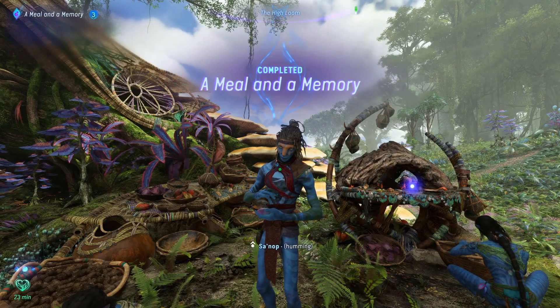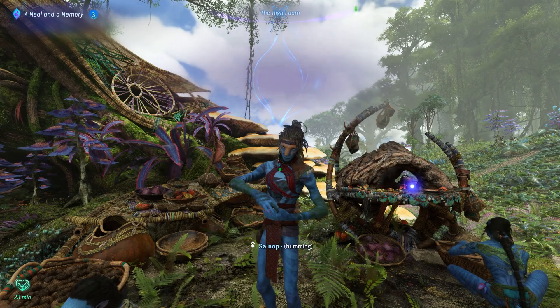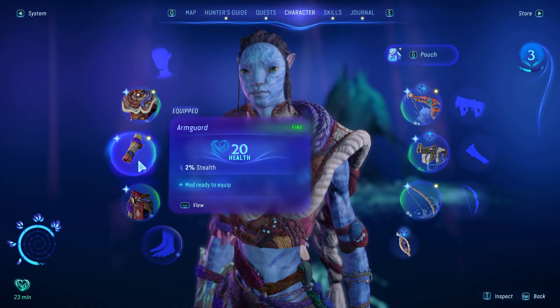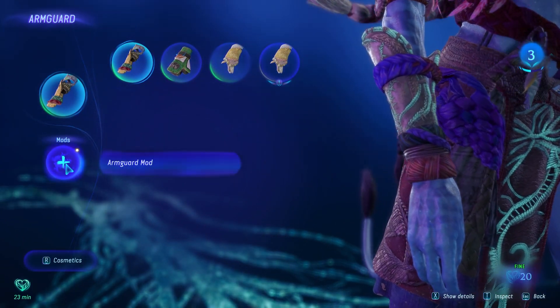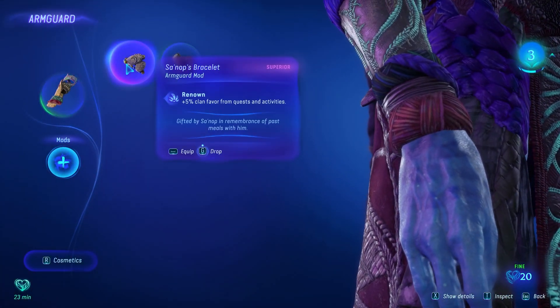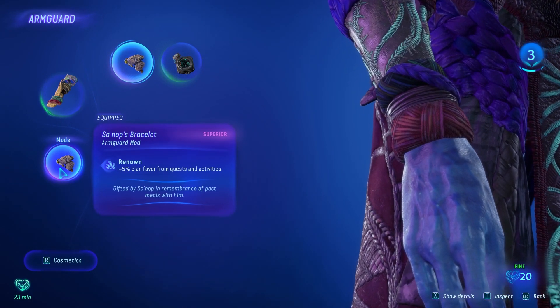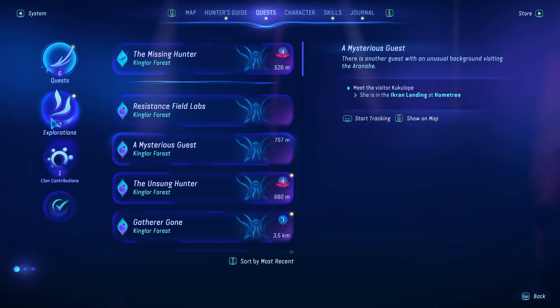There you have it — you get your hands on a high quality superior Sanop bracelet arm guard mod, plus five clan favor from quests and activities. This is going to be amazing to pick up as quickly as possible because it will help a lot in the long term with all your progression.